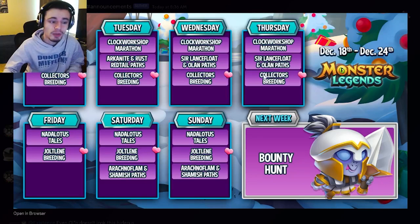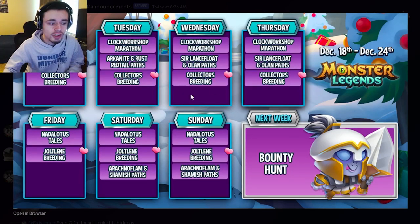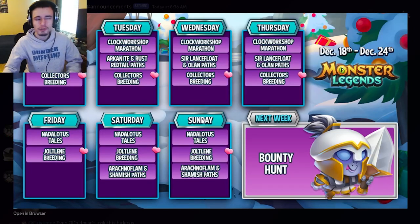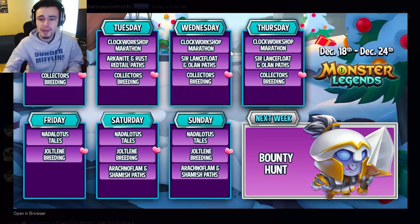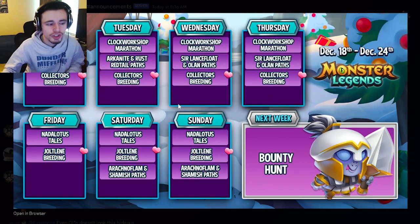So those are all the leaked events for this week and the main event for next week. The main ones to focus on are the Clockwork Marathon and the Tales Challenge — both are really great for getting free brand new mythics. The breeding events are great as well. The paths are decent if you need them for books, but don't bother with them otherwise. Make sure to start collecting tokens for the Tales Challenge right now.